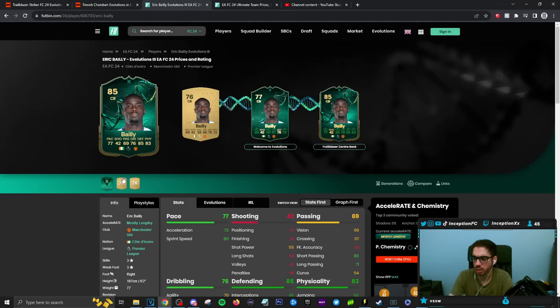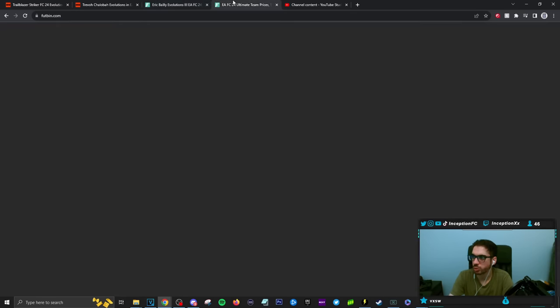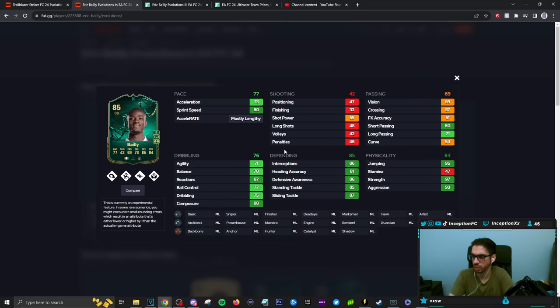Eric Bailly plays for Besiktas now. Shadow chemistry style on this bad boy — he's mostly lengthy. The pace is in an okay area, the defense is in a good area, the physical is in a good area. Not a bad selection for people working with Turkish league links. Looking at Eric Bailly — if you were to have someone like the Jetson Fernandez card and used the Evo on this, they should just keep him in the game at this point. That's a Besiktas link for people who are fans of this club — W for the Besiktas fans.